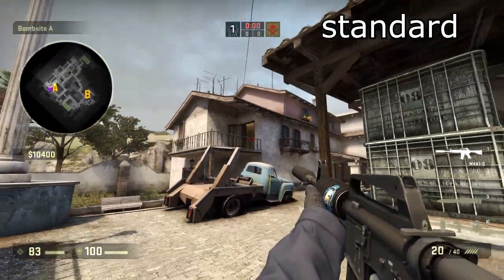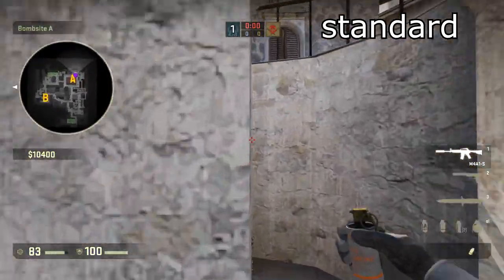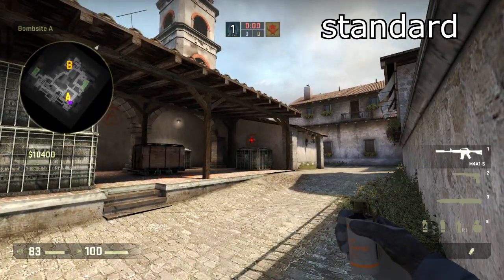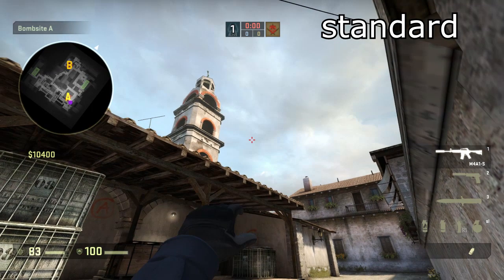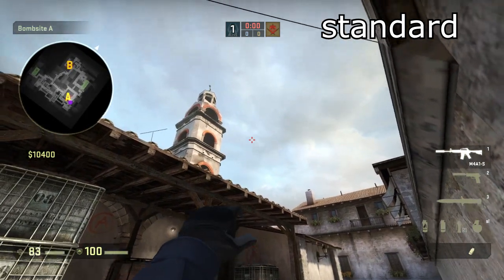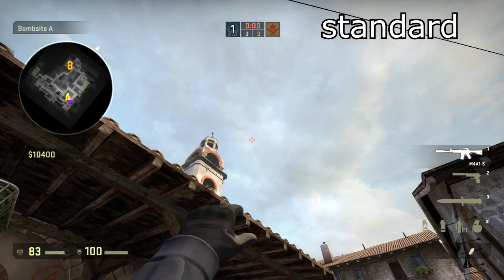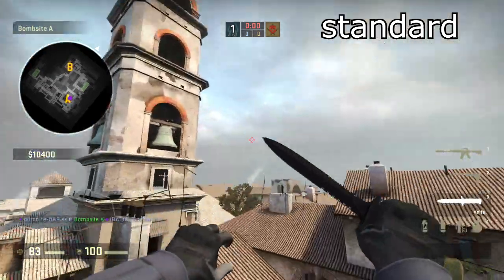For the second smoke, if you are playing short and you know it's clear everywhere, just go in here and place your thumb on the A. Then take your crosshair up at the height of the church, and run forward and throw it when you reach this point. Here you go — laying down smoke.